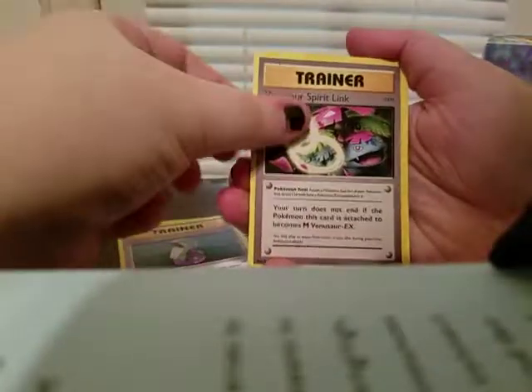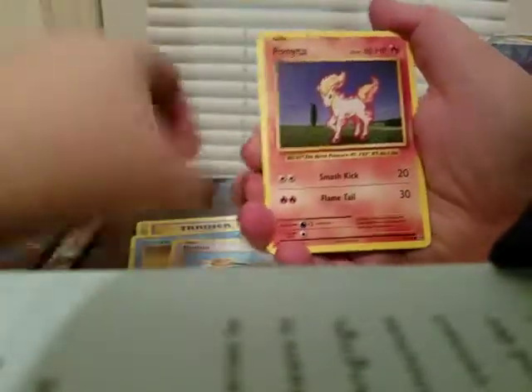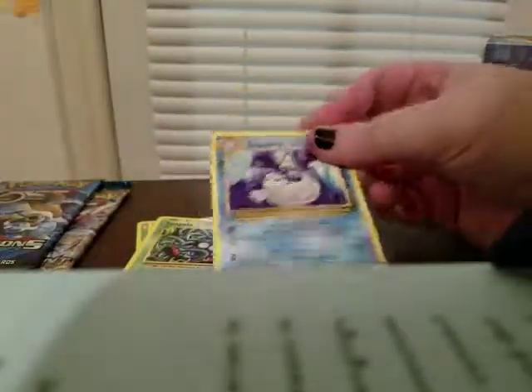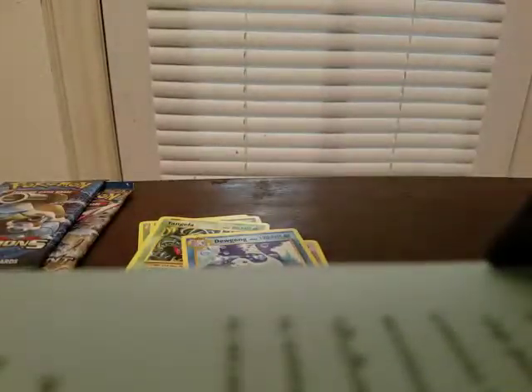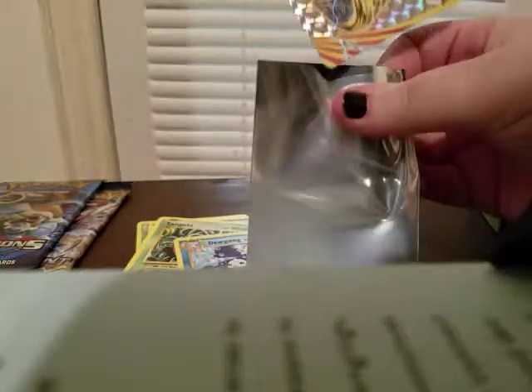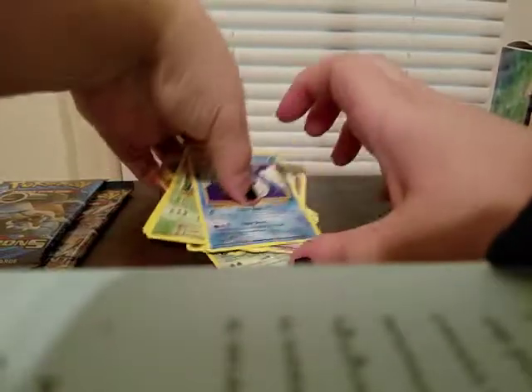They're having a clearance on most of their old EX boxes so you guys might be able to get some cool scores. We have a Metapod, Potion, Venusaur Spirit Link, Seal, a Star, a Doduo, a Ponyta, a Tangela, a Ninetales BREAK, and a Dewgong. I have so many of these BREAK cards but hey, a BREAK card is better than nothing. Still no secret rare Flying Pikachu — that is literally the last card I need for my Evolutions set.